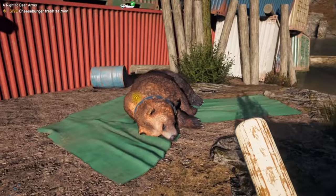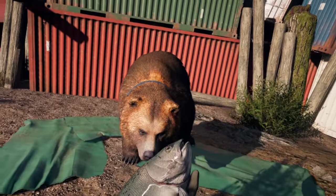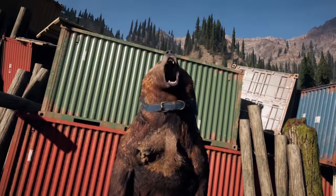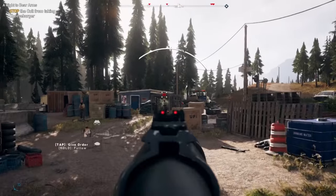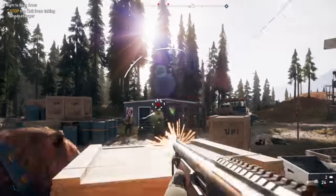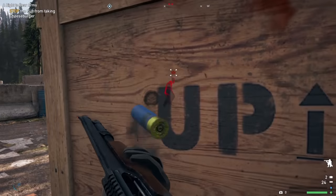Once you reach the waypoint, a cutscene will start up in which you offer the salmon to Cheeseburger and he'll eat it before joining your side. It's not quite over yet though — there'll be an incoming wave of enemies to contend with, but your new friend should be able to lighten the load for you. When the dust settles, you'll be notified that the quest is complete and Cheeseburger has been added to your Fangs for Hire.